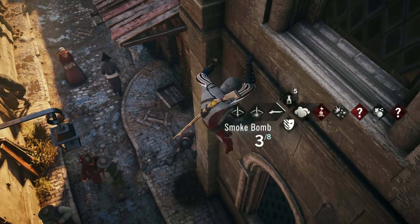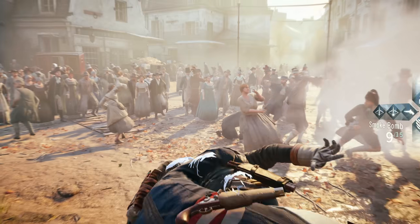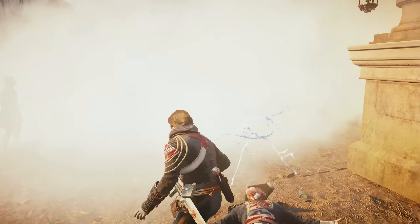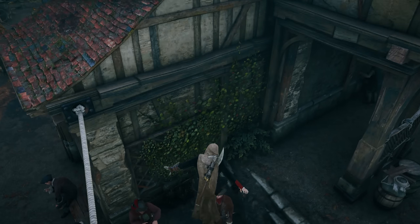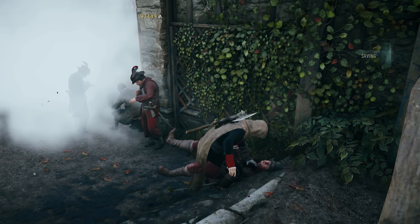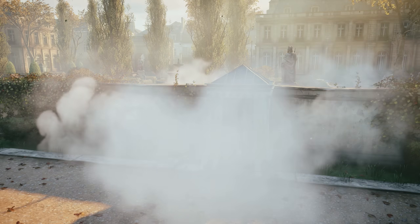You can also drop smoke bombs while doing numerous actions as well, even when you're assassinating someone, which just allows you to keep that flow and fast-paced stealth. And you can throw smoke bombs from areas where the game wouldn't originally let you, like in hiding places, for example. It's so much fun.